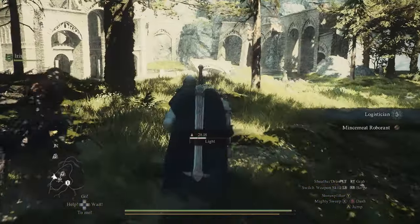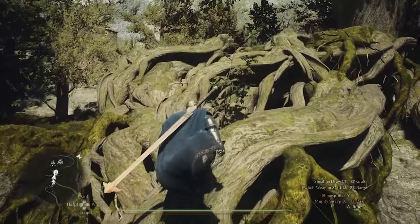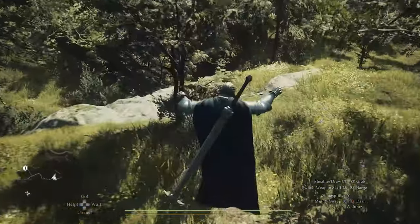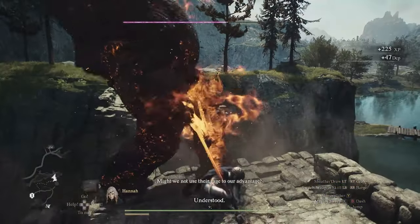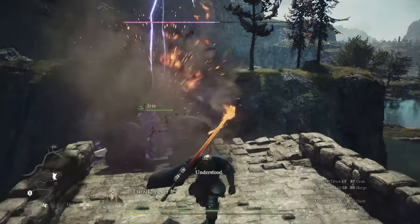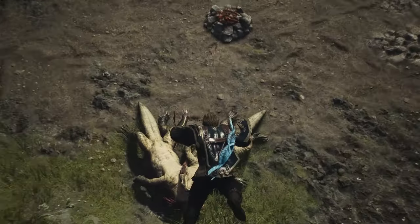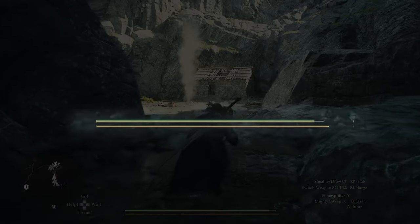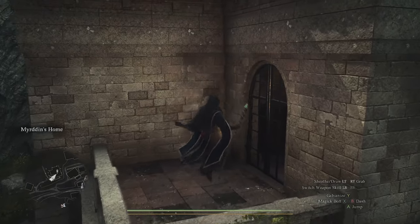The first thing you immediately notice is how differently Dragon's Dogma 2's world is structured compared to other open world games. The world, while open and allowing you to go wherever you want, limits your movement in a clever way. Unlike Tears of the Kingdom or Assassin's Creed games where your character can climb almost anything, most cliffs and mountains in this game are untraversable. Just like real life, you cannot simply traverse extremely steep terrain — your character would slide and fall. There's also a stamina system that limits your overall movement, whether in combat or traversal.